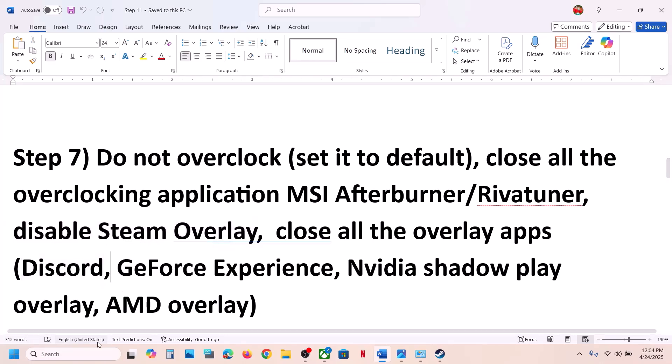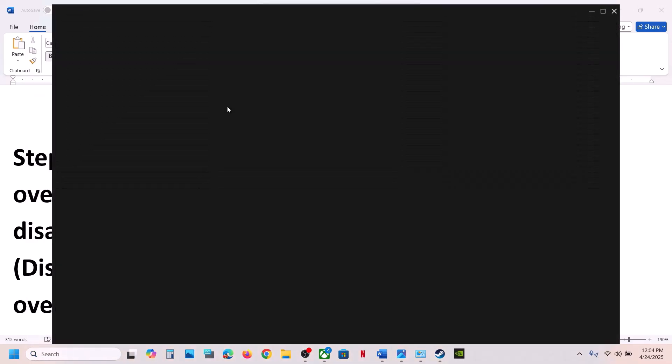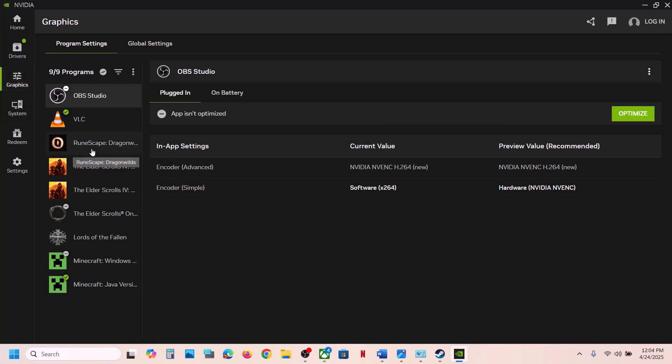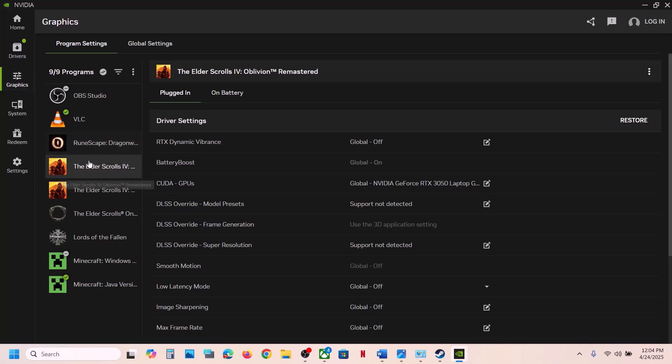If you have any other overlay applications running, such as Discord, go to Discord Settings and turn off the overlay. If you're using the NVIDIA app, open it, go to Settings, then NVIDIA Overlay and turn it off. You can also go to the Graphics option, find your game in the list, and use the Optimize option if available.